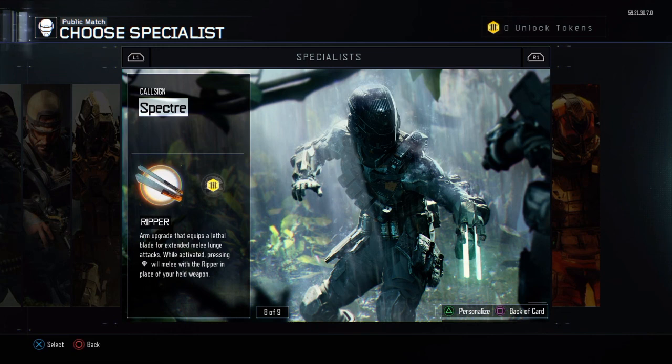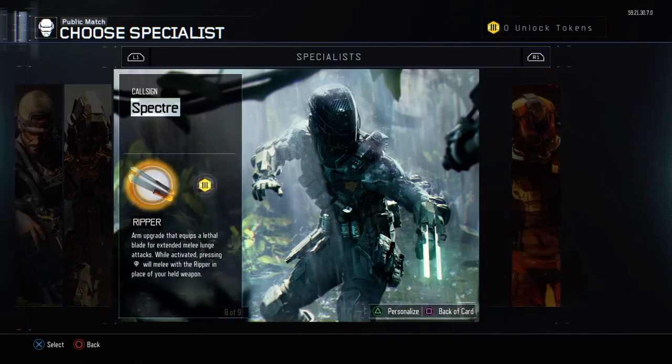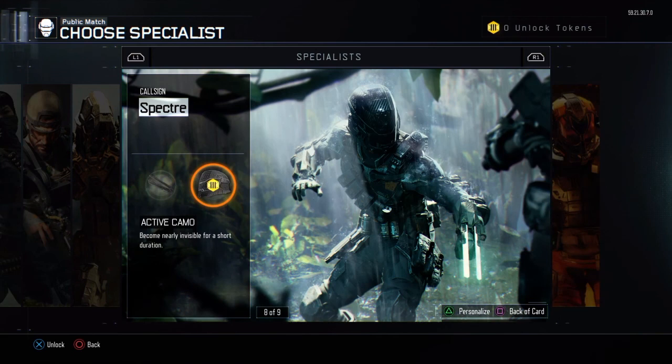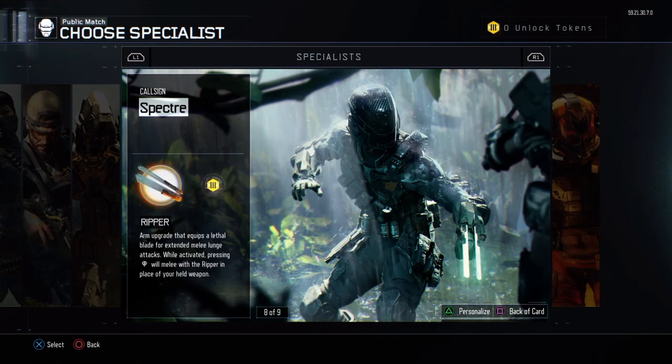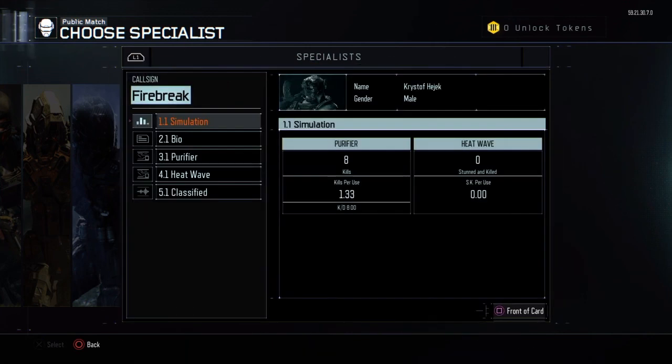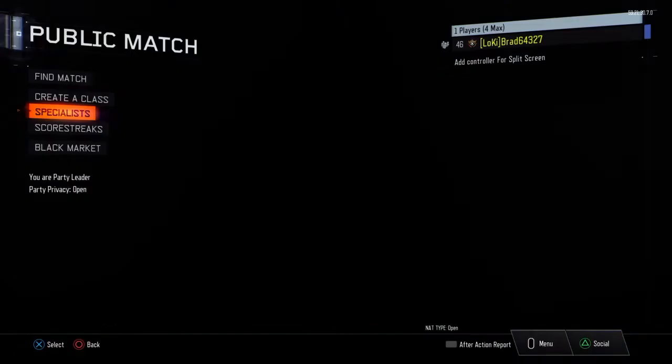Keep Specter — I got two quad feeds in one game with him, which was pretty nice. He doesn't come in handy too often though, so expect at least one kill out of him. You can also use his active camo. Fire Break — look at that: eight kills with Purifier. I don't use him enough.